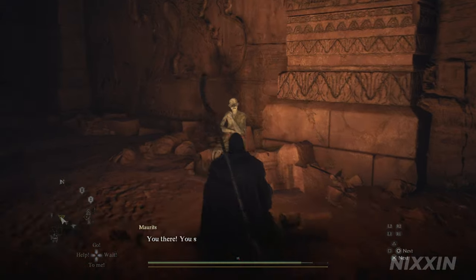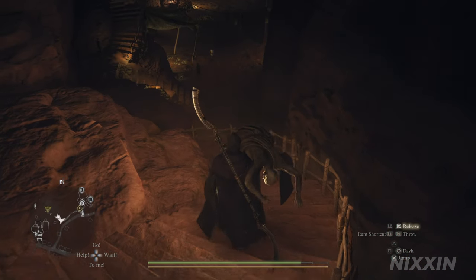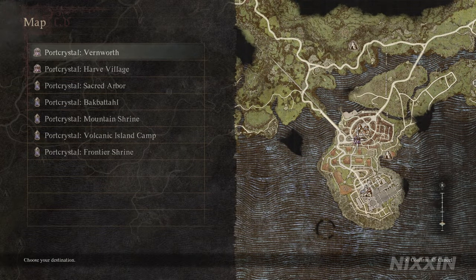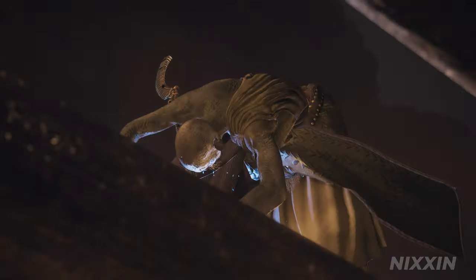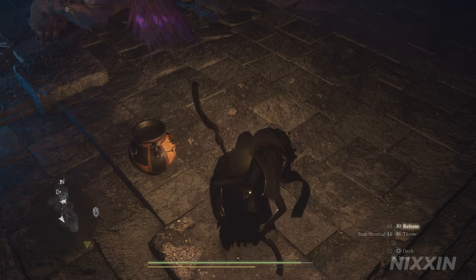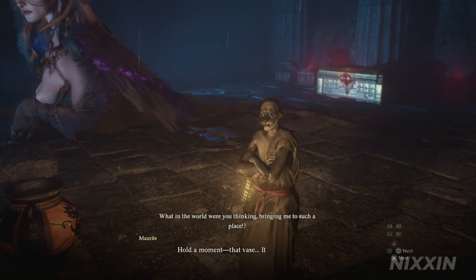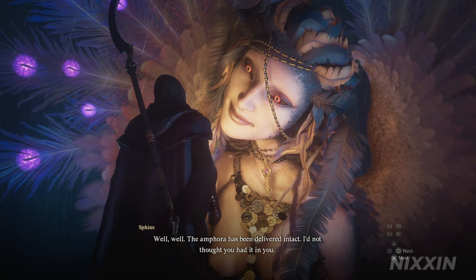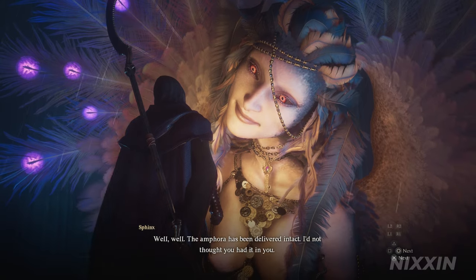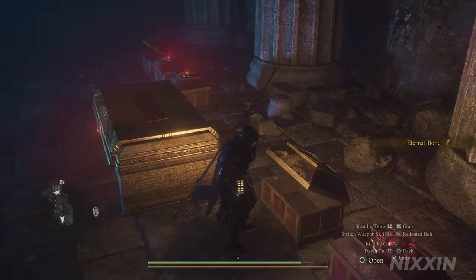There he is — Moritz. Picking him up. We can't use fairy stones here, so step out to the stairs and teleport to the port crystal we put down earlier. Drop Moritz next to the vase and the riddle will be completed. The amphora has been delivered intact. The reward is a Ring of Eternal Bond, which gives you a boost to affinity with others.